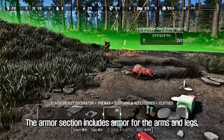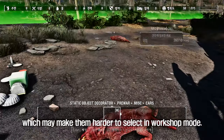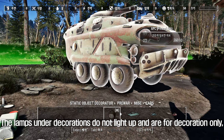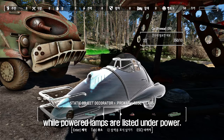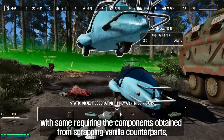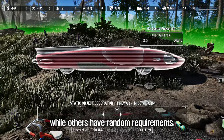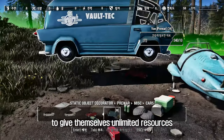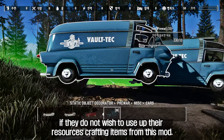The armor section includes armor for the arms and legs, and some armor racks feature posed NPCs, which may make them harder to select in workshop mode. The lamps under decorations do not light up and are for decoration only, while powered lamps are listed under power. The crafting requirements for the items vary, with some requiring components obtained from scrapping vanilla counterparts, while others have random requirements. Users can use console commands to give themselves unlimited resources if they do not wish to use up their resources crafting items from this mod.